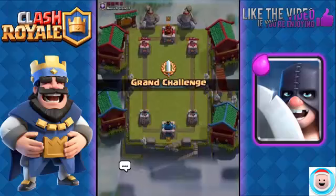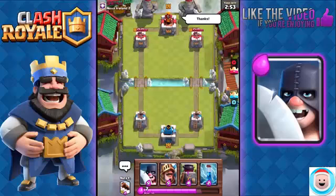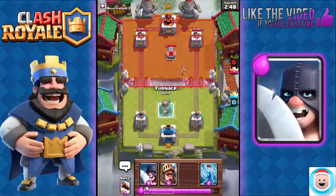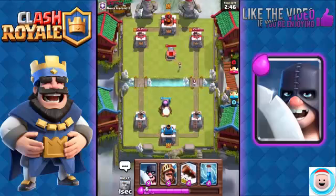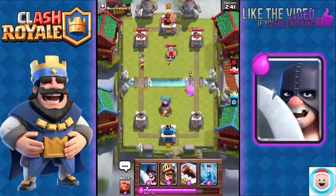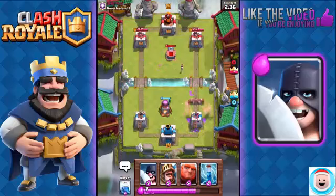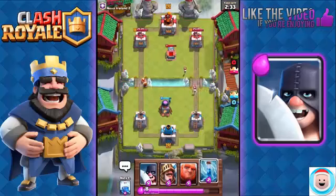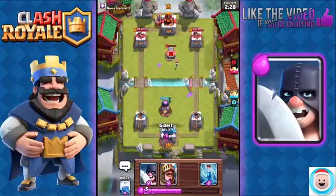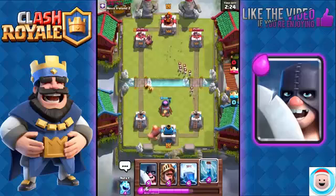Last battle — this is a really strong deck. Good luck to this guy from Nova Ireland. We're going to go with the Furnace on the left lane because he just played his Tombstone early towards the right lane. This is going to allow my Fire Spirits to get to his Tower on the left while avoiding his Tombstone. Use the Log to quickly finish off these Goblins.